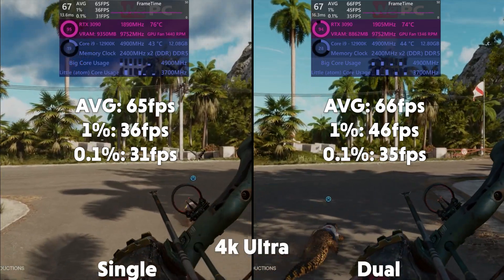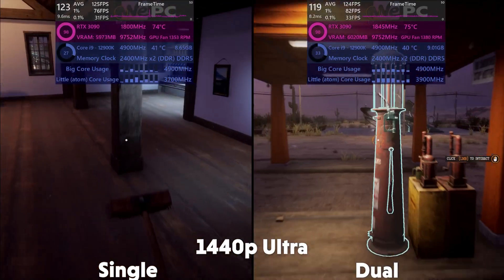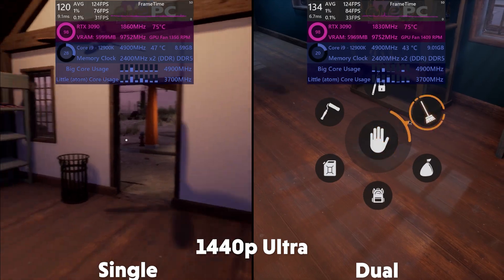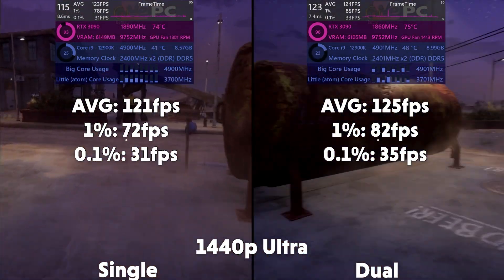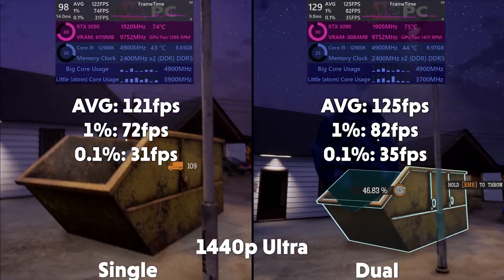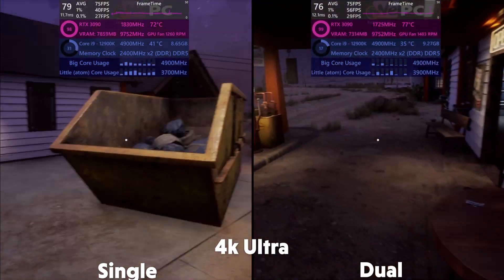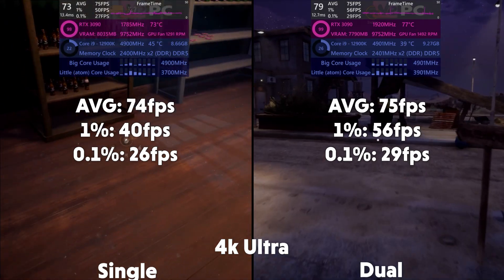Next up is Gas Station Simulator, and at 1440p, the single is averaging 121fps, with a 1% of 72 and 0.1% of 31. With the dual averaging 125fps, with a 1% of 82 and 0.1% of 35. Then at 4K, the single is averaging 74fps, with a 1% of 40 and 0.1% of 26. With the dual averaging 75fps, with a 1% of 56 and 0.1% of 29.